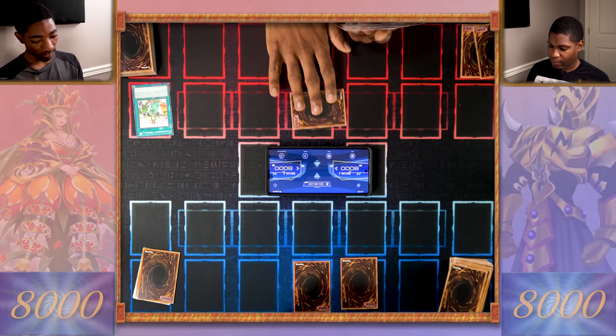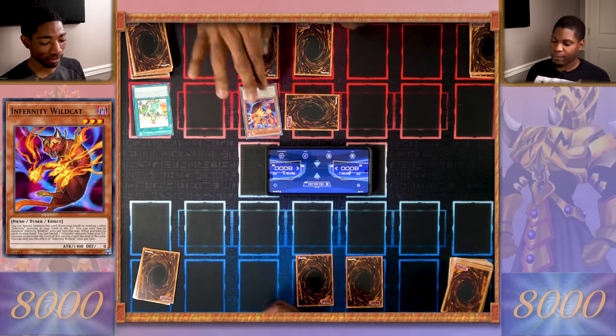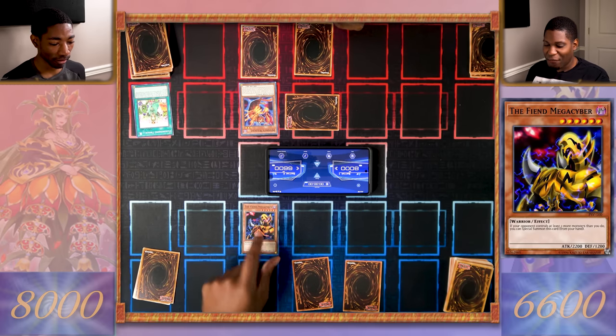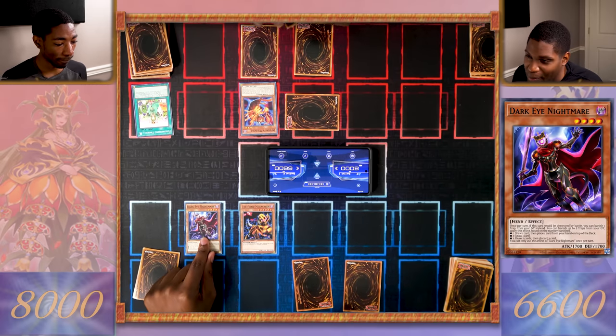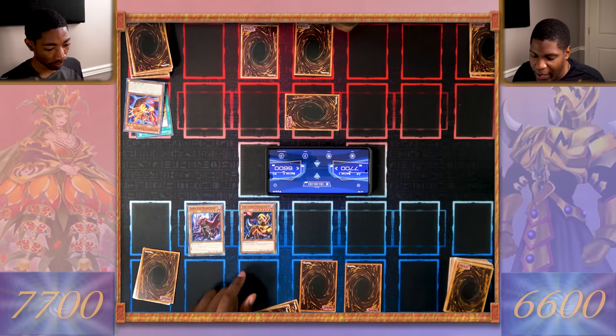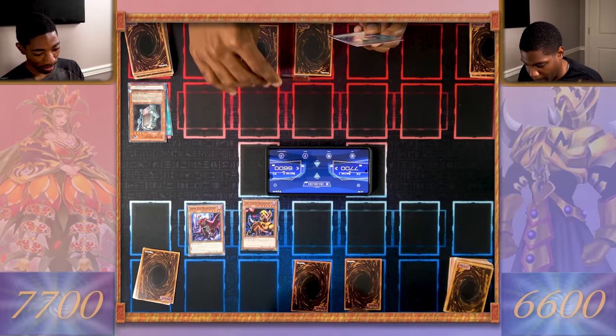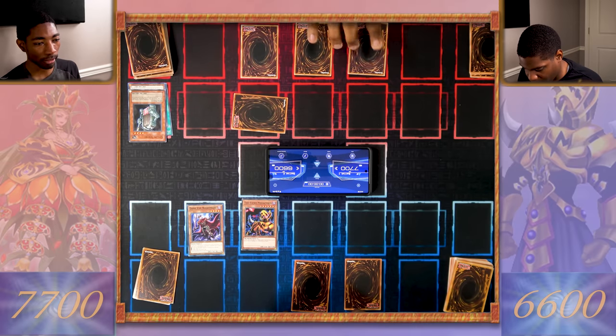That was just a test. I'll set one card face down and two cards in my back row. Your move. Draw for turn — I got a pass. I draw. Normal summon my Infernity Wildcat — 1400 attack. Your move. Draw for turn — I can special summon from my hand The Fiend Mega Cyber, and then normal summon my Dark Eye Nightmare. Dark Eye Nightmare attacks your Infernity Wildcat. The Fiend Mega Cyber, who's a warrior, attacks with 2200 — you attack my Golem's Injury. I'll end my turn. I draw — set a monster face down and a spell or trap card. Your move.